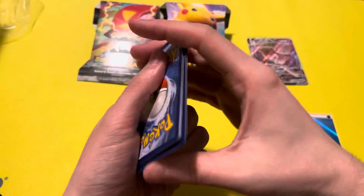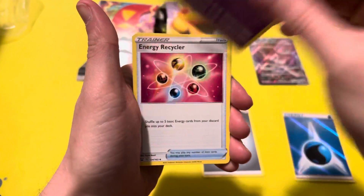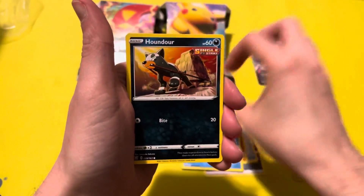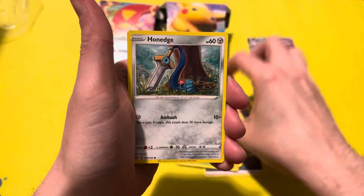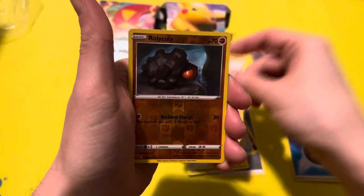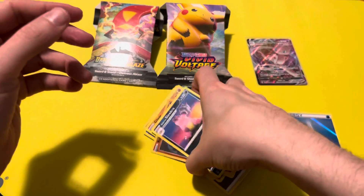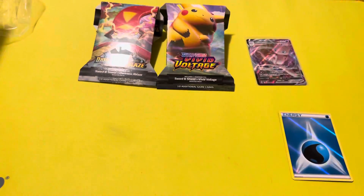So what was this — Battle Styles? Yep. I guess we're looking for the Urshifus. Metal Energy, Tyranitar after the Buffet, Energy Recycler, Klinklang, Frillish, Houndour, Scatterbug, Honedge, Gligar, Reverse Holo Rillaboom, and a non-holo Coalossal. Looks like Battle Styles was the bad pack.